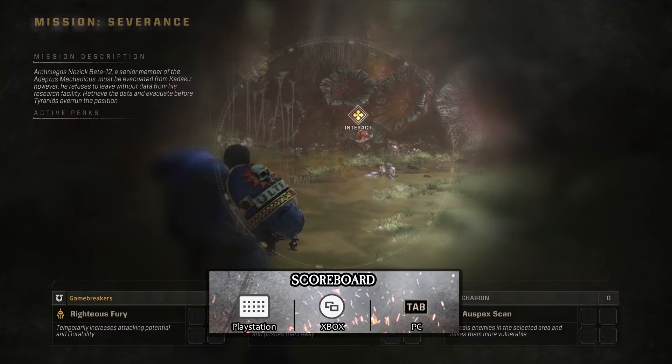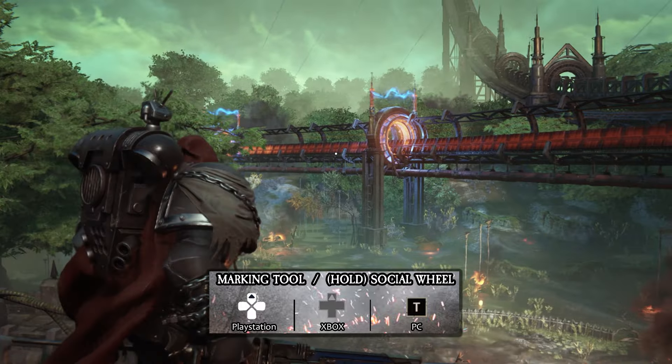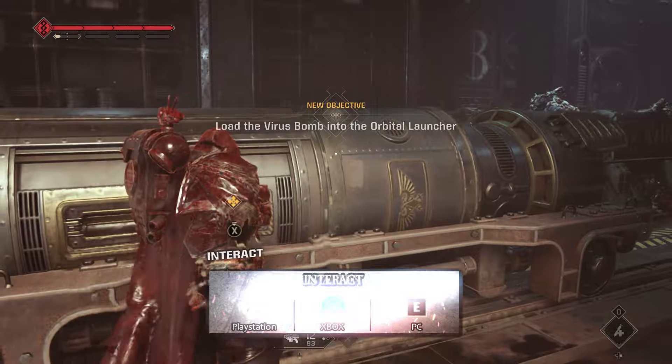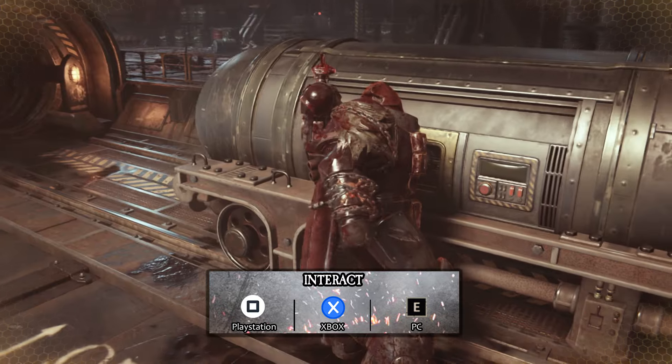To view the current objective or the scoreboard, it's View on the Xbox, Touchpad on the PlayStation, and Tab on the PC. To use the marking tool, social wheel, or to focus attention, it's D-pad up or T on the keyboard. And to interact with things, it's Square on the PlayStation, X on the Xbox, and E on the PC.